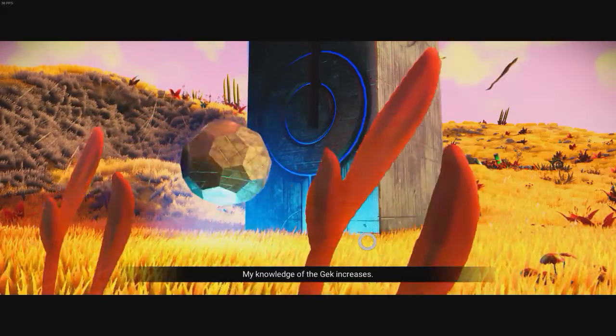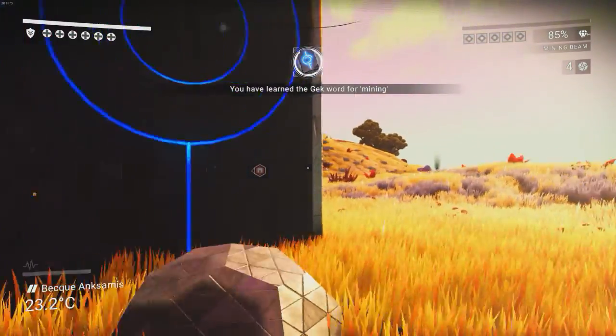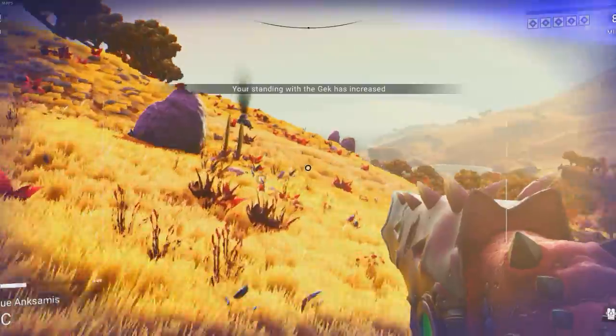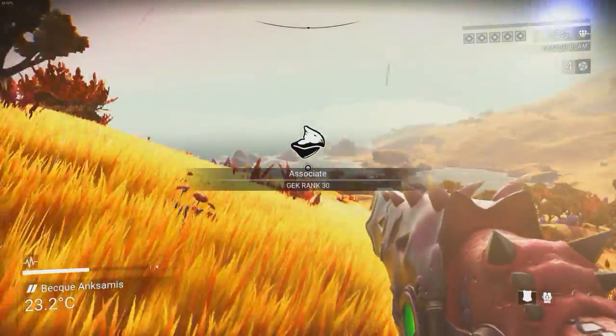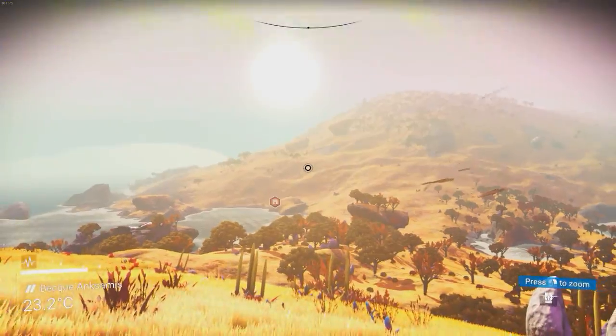Let's look at this GEC plaque. There we go — my knowledge of the GEC increases. Very nice. We've learned the mining word for GEC. And I believe we've got an achievement, or we've gone up in their rankings. GEC rank 30! Wow. Look at this site — it's so good.